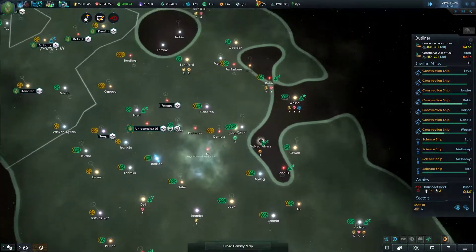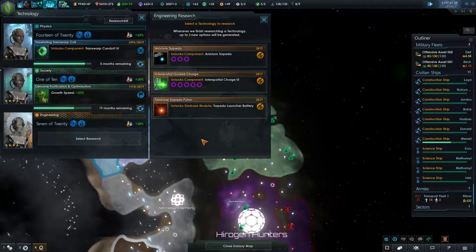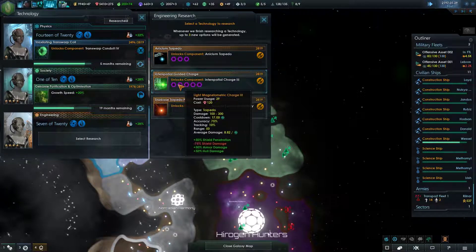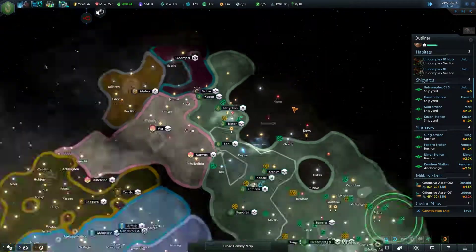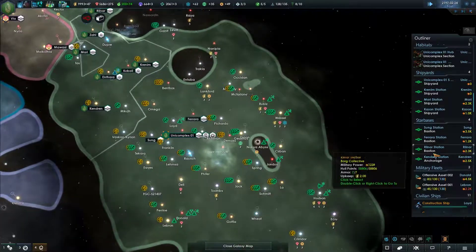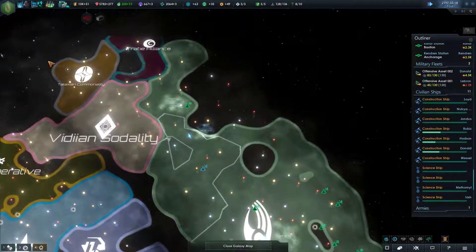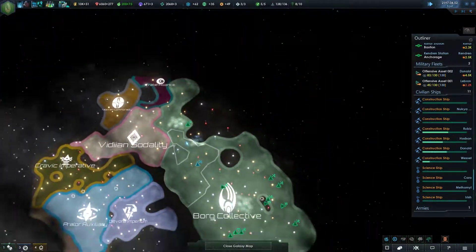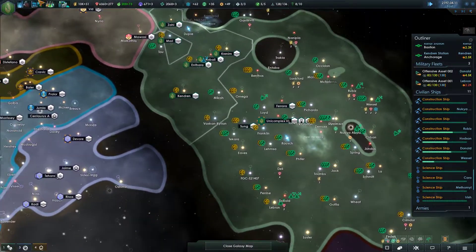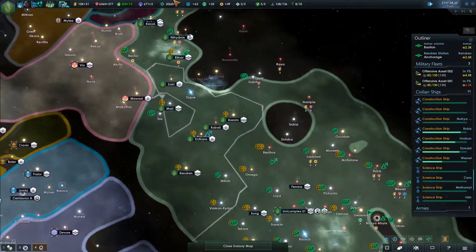Right now there's just nothing that can take on my fleets. They destroyed one ship - big deal - and I have lots more ships. I'd say the Borg are not balanced to be played by a human player who knows generally speaking what they're doing. Not to say that I'm the best Stellaris player by any means, but I am an experienced strategy game player. I have played a lot of strategy games and a lot of grand strategy games, similar to this - like Crusader Kings and whatnot.